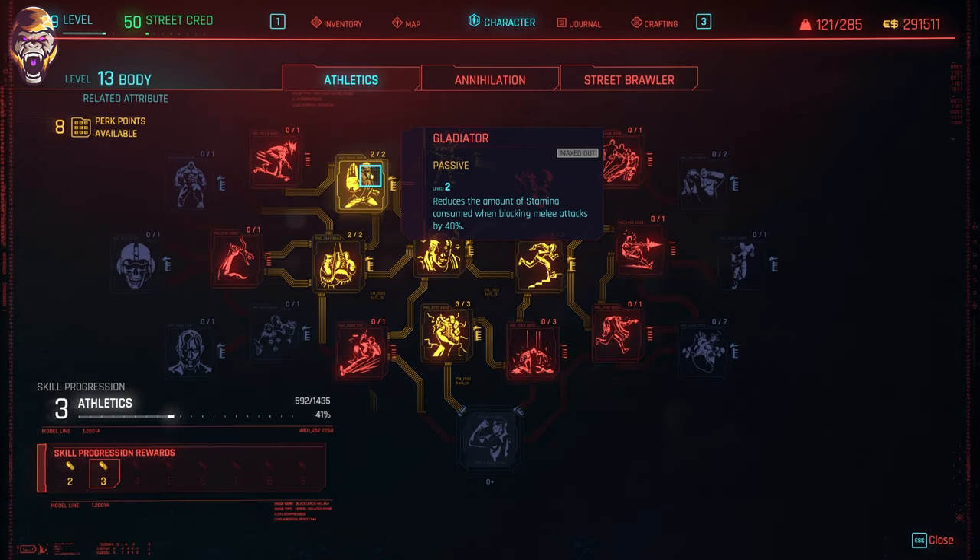For starters, Gladiator's Maxed Out is a must, as it reduces the amount of stamina consumed when blocking. This is going to be one of the primary things we're going to do in the fight, so it's an absolute must.